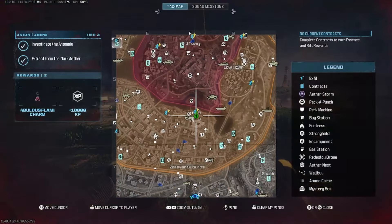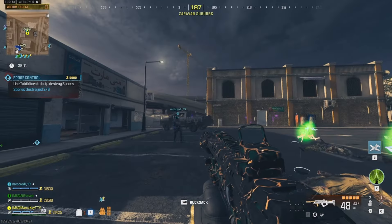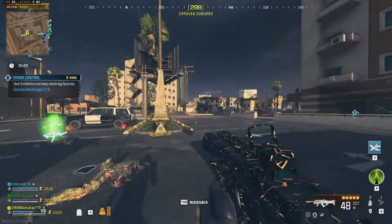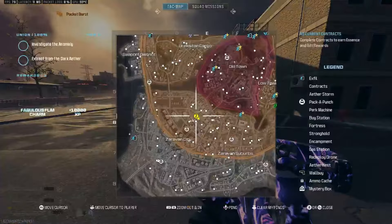F6 is located right across from Bad Signal. Here is E7 — this is in the middle of the parking lot at the Zerevan Suburbs, usually where you can start a raid contract.